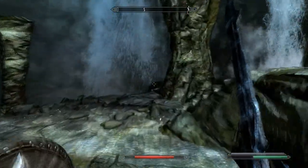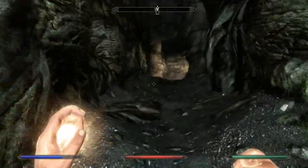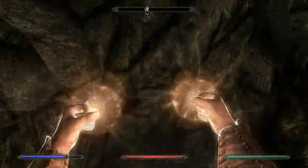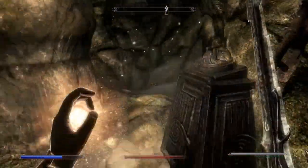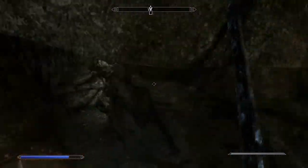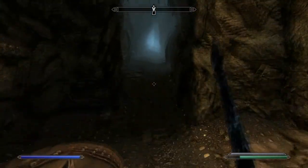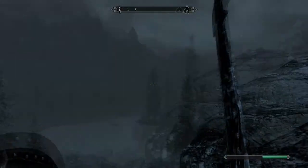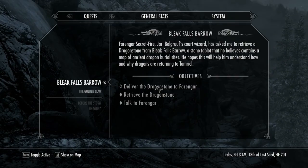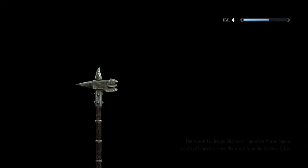You can head out by going up the stairs, just activate the handle. That's a Daedric bow — you just saw an old cutscene there. Now that we're out, we can return back to Whiterun and give that mage his tablet, his fancy little tablet.